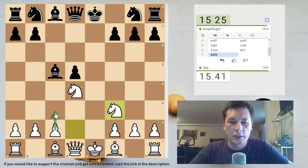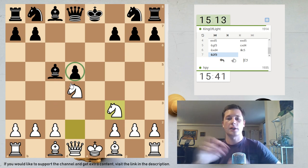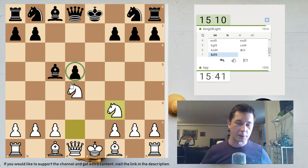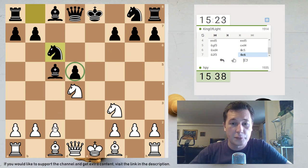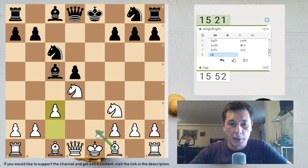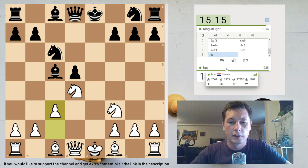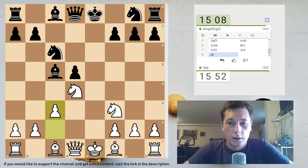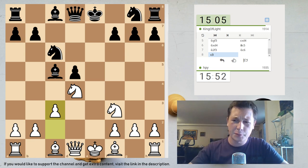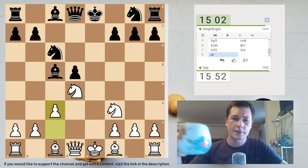I'm going to recapture immediately to stop any ideas of Bg4 for now. The idea in the open Tarrasch is pretty simple for white, and that's why I think the opening is almost busted for black. White wants to reinforce the blockade on d4 with both knights, c3 pawn, and queen, and maybe even Be3 to make sure the isolated queen's pawn is blockaded. After you trade all the pieces off — queens and bishops — you go after the pawn with your rooks. So the plan is: reinforce the blockade, play Be2, Be3, castle short, Rd1, Qd2, and put pressure on his d5 pawn.